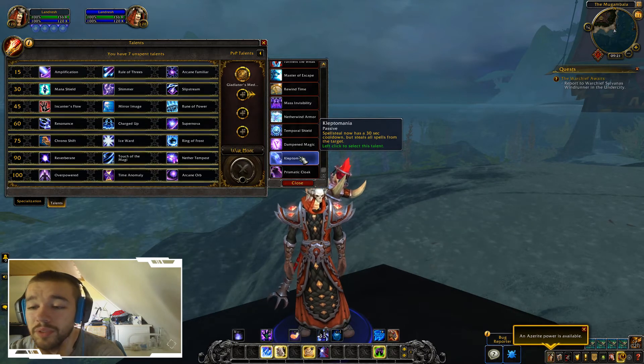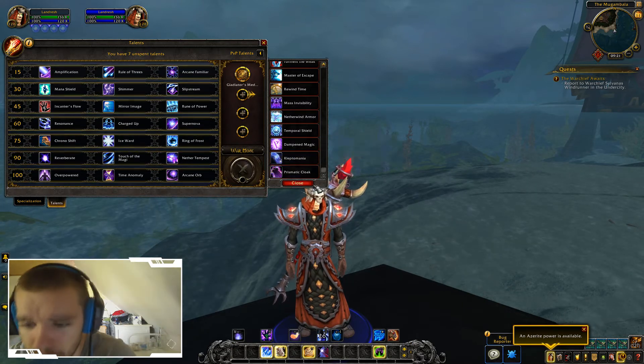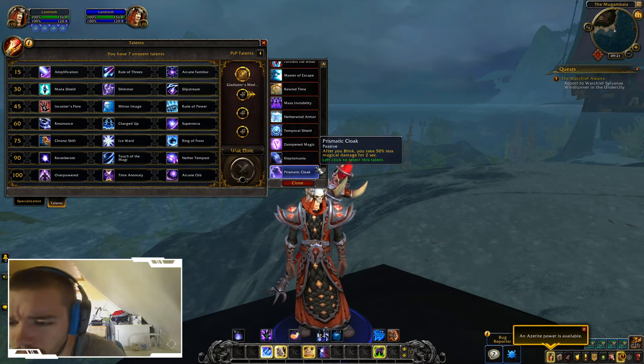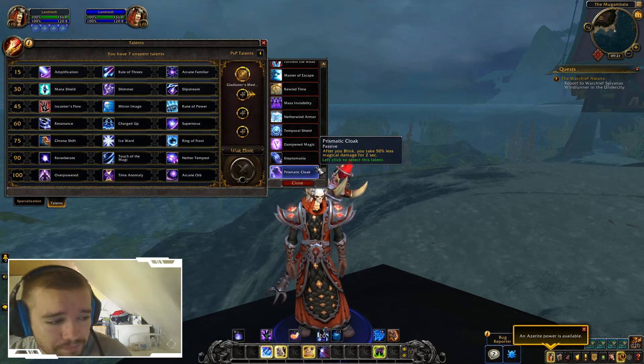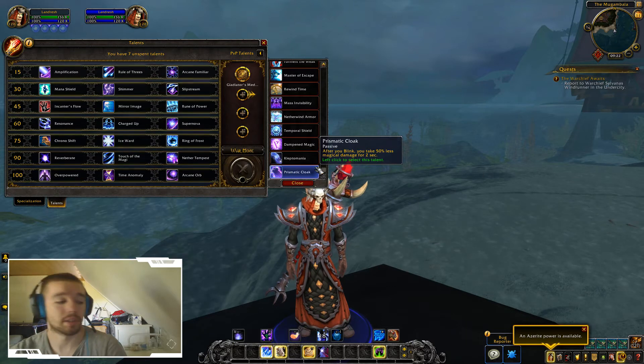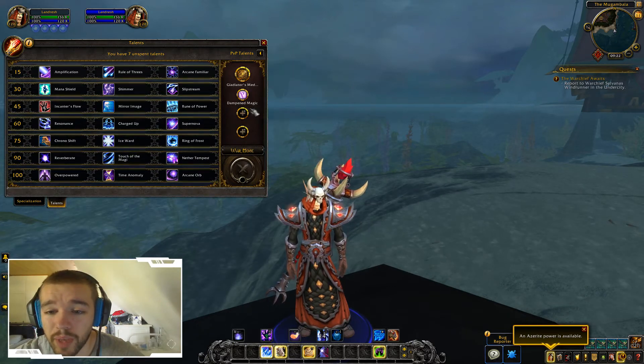Spell Steal now has a 50% longer cooldown but steals all spells from the target — pretty cool if you use it against a healer that has a lot of buffs on them. Finally, Prismatic Cloak: after you blink you take 50% less magical damage for two seconds. So that was all the PVP talents for Battle for Azeroth.